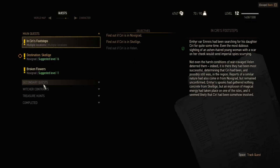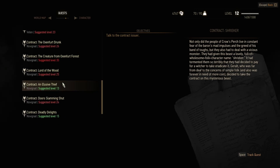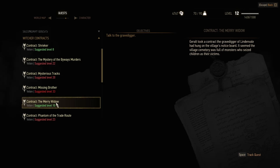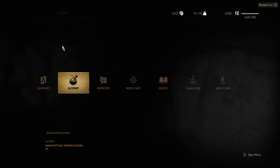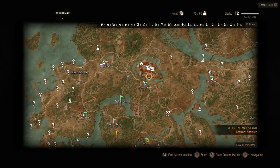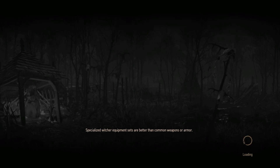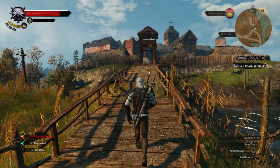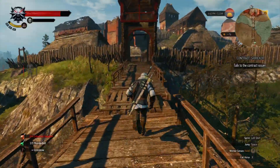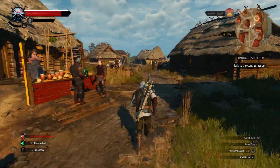Let's see here - we got some more secondary quests. I could do a contract on the Shrieker, and there are some other ones. Yeah, let's do the Shrieker contract and see what's going on with that. I wonder where that one ends up. It's at Crow's Perch - cool! Off to Crow's Perch where we'll find out what the Shrieker is. It's gonna be super simple since it's level 8 and I'm level 12. These lower quests - there's not much point doing them if I progress too much. It doesn't make much sense for you guys to watch me just destroy through monsters.